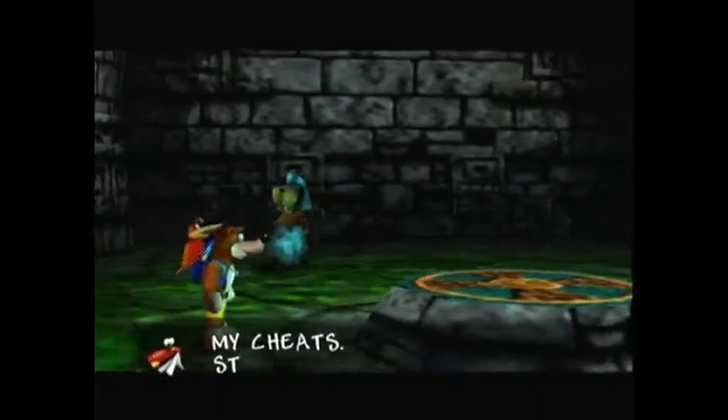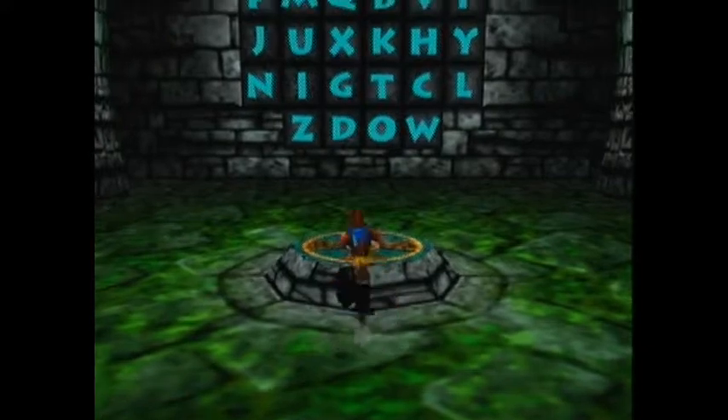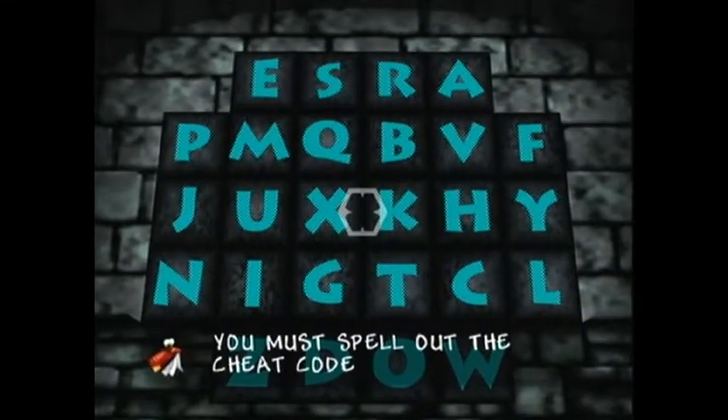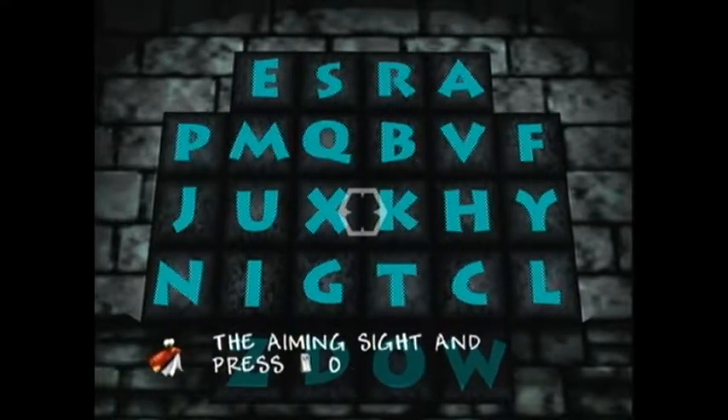This is where you use the cheats — the area that we broke open with Goliath's foot. You could also use the Grenade Eggs to open it up, if you just decided not to do it that way originally.